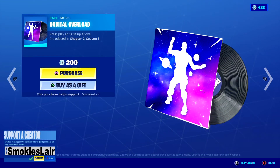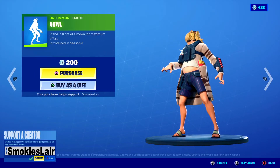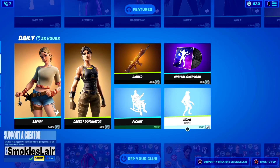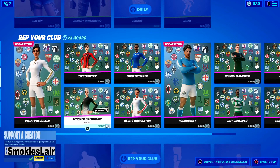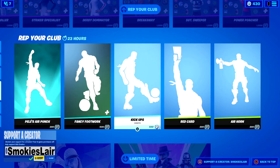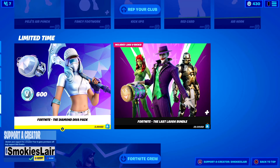Alright, after that we got the Orbital Overload — not bad. After that, Howl — yes! Every now and then it'll actually baa like a sheep, it's kind of funny. Alright, after that guys, all the soccer skins are still in, so grab them fast. And then we got Pelé's Air Punch, the Fancy Footwork, Kickups, Red Card, and Air Horn — still kicking it with the Diamond Diva Pack and the Last Lap Bundle.